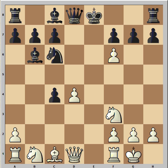One is rook to e1. He played d5, which looks riskier, because after queen to f6, the queen is threatening to capture the rook on a1, and it looks like that rook can't be saved.